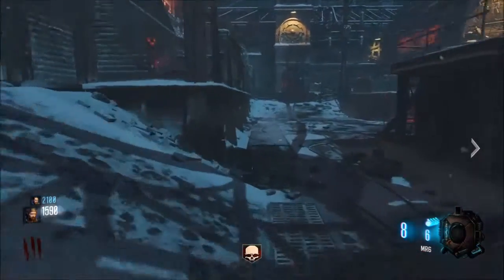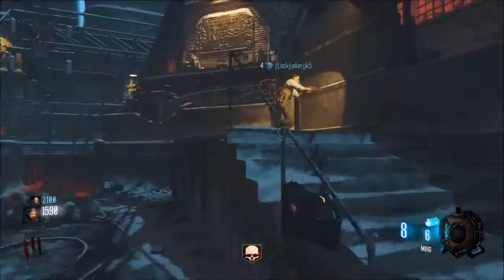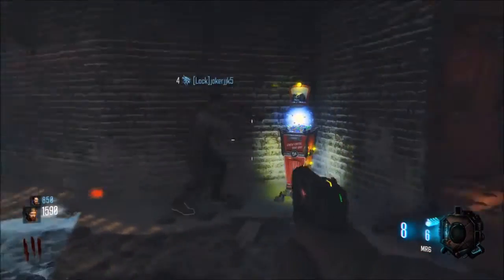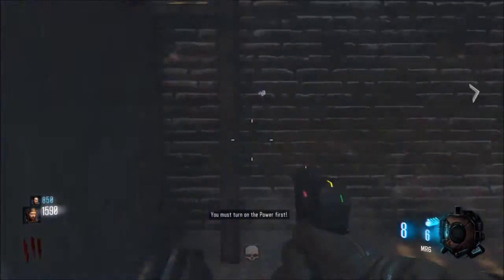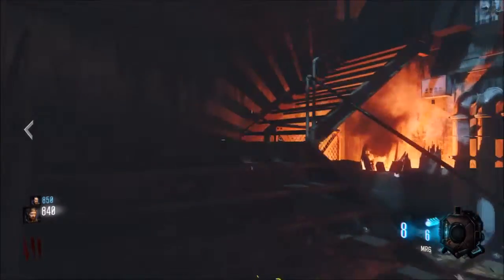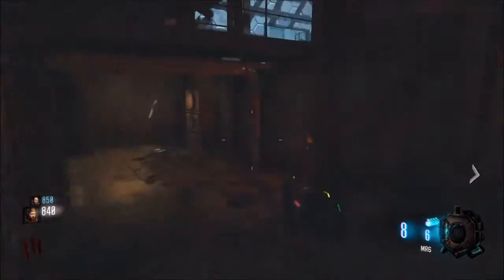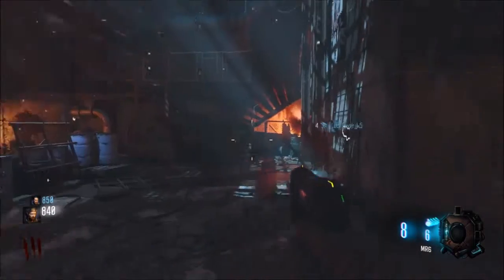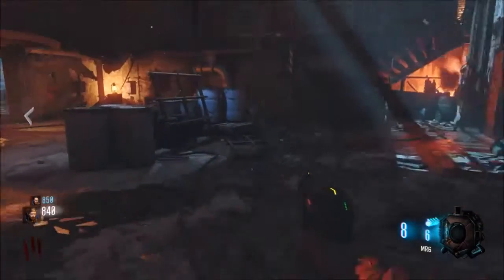Which way should we head? It doesn't really matter, but over here is the Gobble Gum machine. Oh yeah, I want to try to get Emulation Liquidation — yes, I'll open this one. Sweet, so we get the mystery box anywhere for I think 10 seconds and it only costs 10 points. Oh really? We're in the same area at the start of the round so I'll probably do it later at the end of this round.